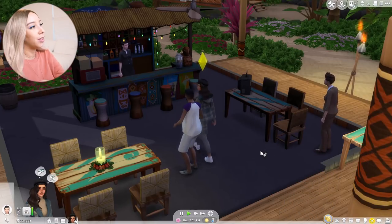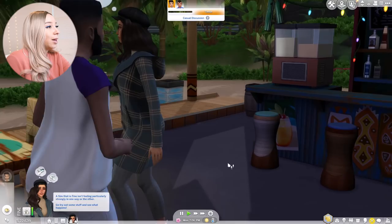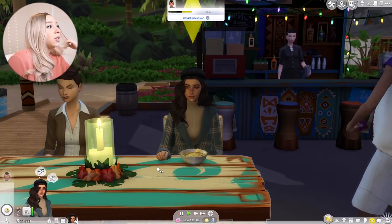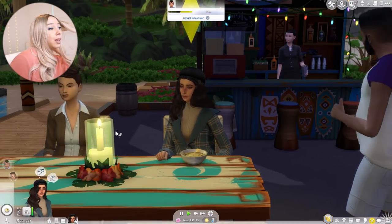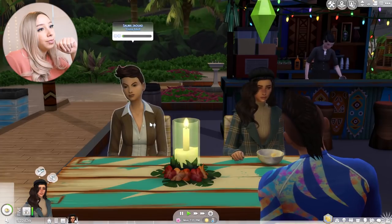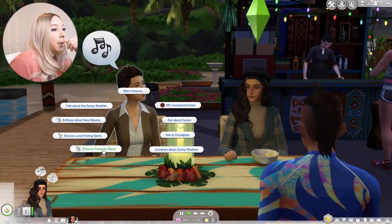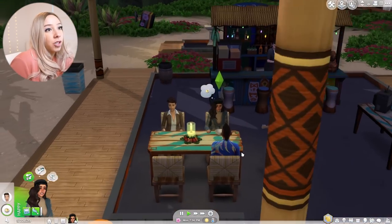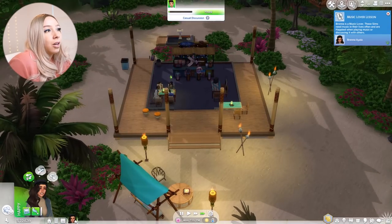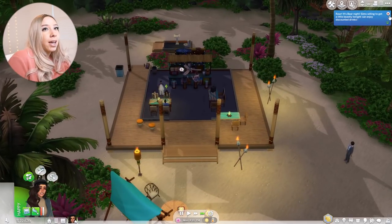Okay, we're here at the bar — happiest hour, everyone enjoys drinks at discounted price, that's what I'm talking about. Oh — mermaid! That's what I'm missing. So I need to find a merman on the gallery and place them in the world. I'm not seeing any aliens. They're everywhere in my Island Living series — oh, now it's Bear Night. I thought it was Cheapskate Night.